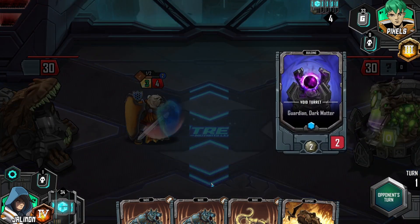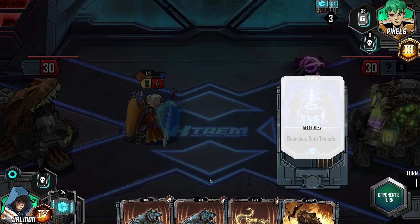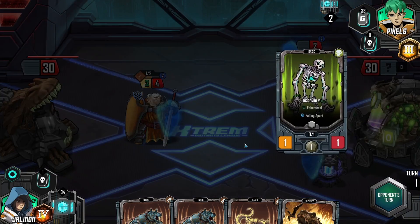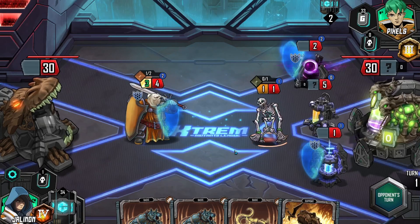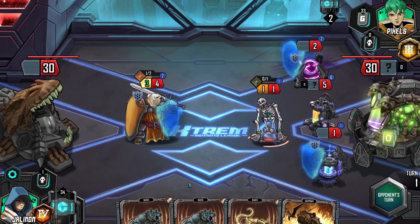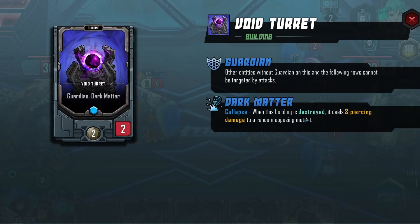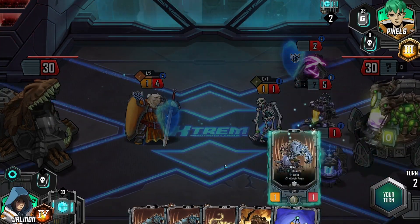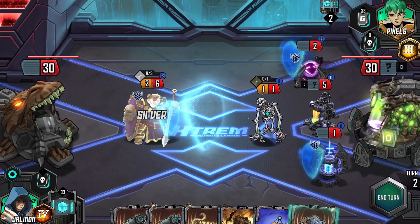I don't like the look of that. Or that. That seems like I have Guardian. This building is destroyed — it deals three damage to a random opposing mutant. Yeah, that could be bad. You went Silver — good.